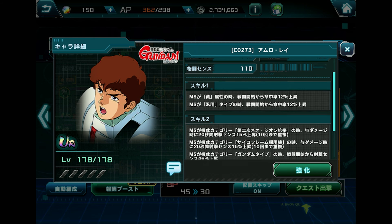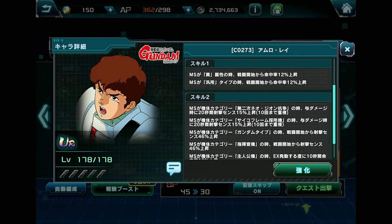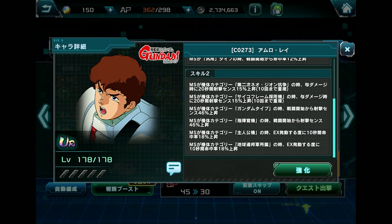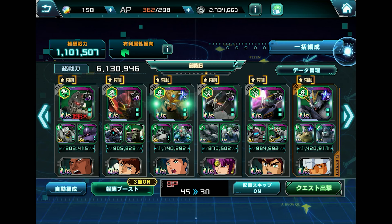On skill one, second level, for a generic unit: when battle begins, hit rate increases by 12. On skill two, second line, for a Cyclic Frame specifically: whenever we are dealing damage for 20 seconds we can stack damage 15 times, up to 10 times, so that's equivalent to 150 — and we can proc everything within the 20-second mark, which is pretty good. Last but not least, the commander type unit: Sinanju can proc that too, adding another 46% to our shooting range. Everything else is related to the Shards counterattack, which we can't take advantage of.